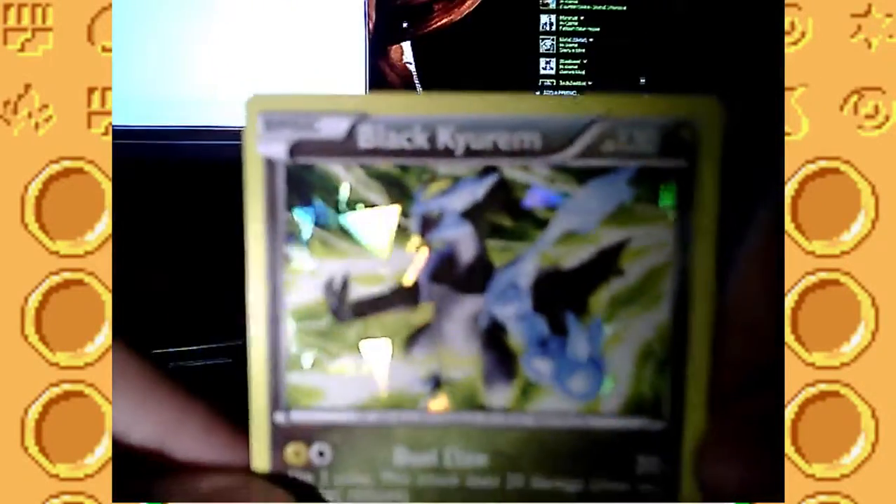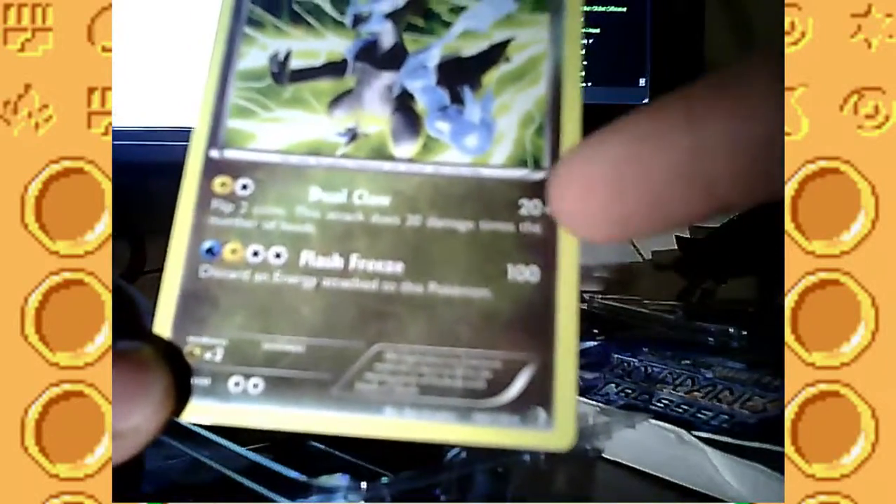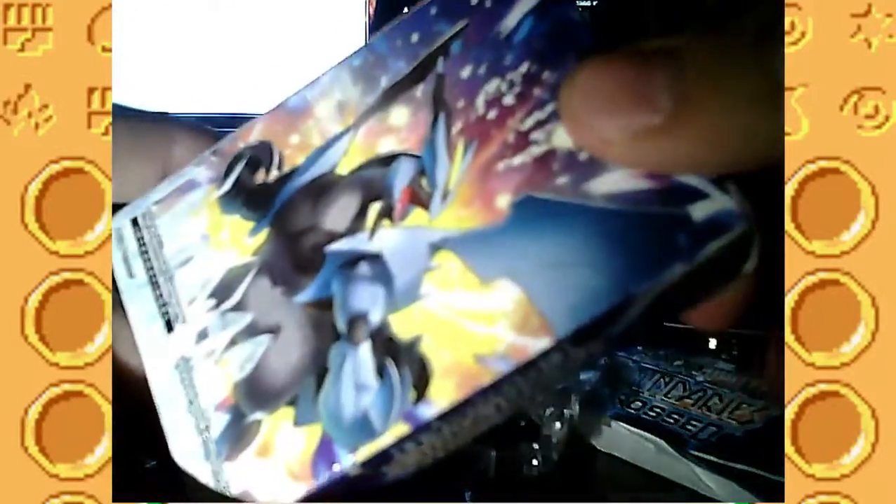I wish you could read it better, but you can kind of see it. Black Kyurem, 130 HP. It has two attacks. It costs a lot of energy for both - 2 and 4. Interesting. This is a 2012 deck - I did not realize it was that old. Let's go ahead and open the deck box.